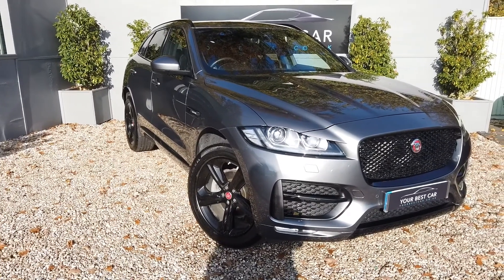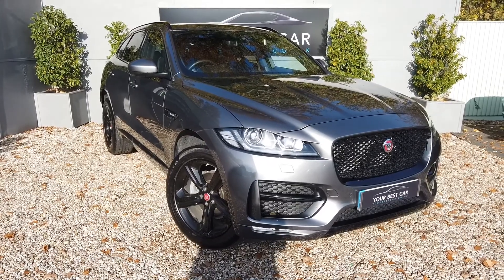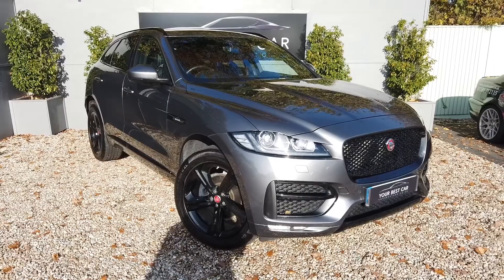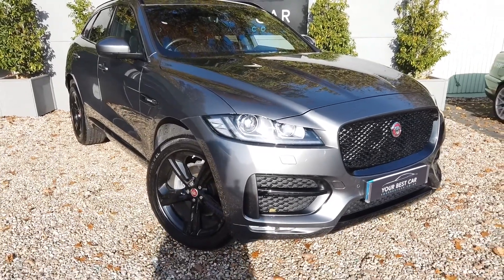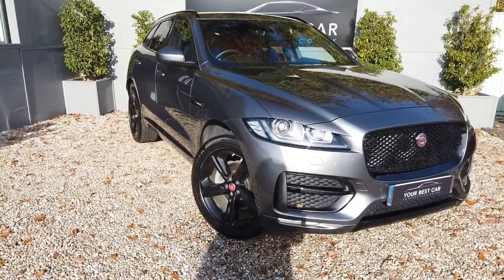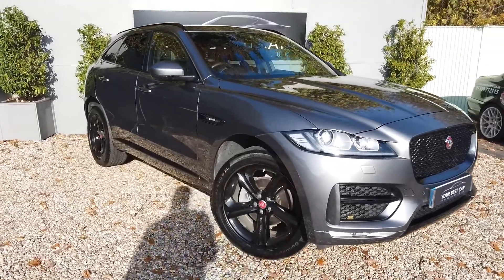Good morning and welcome to Your Best Car in Kent. Today we've got one of my most favorite cars on the forecourt at the moment — it's this Jaguar F-Pace R-Sport. It's absolutely beautiful, presented in Corris Grey with the black pack, including black wheels, black grille, and black front. This is going to be a walk-around today to show you the condition of this car.